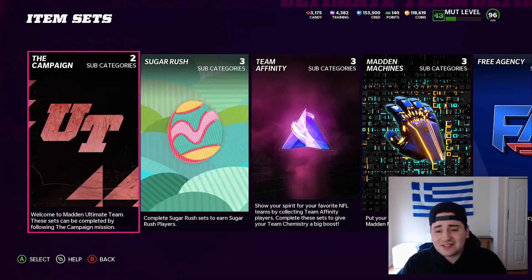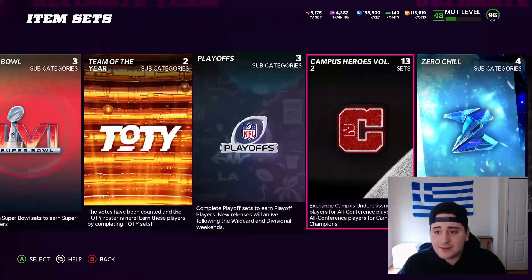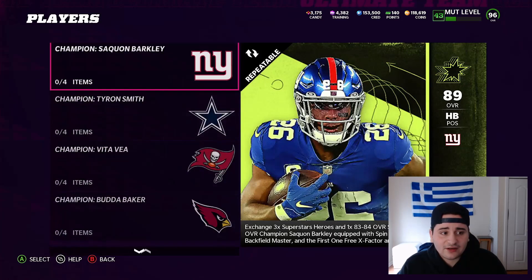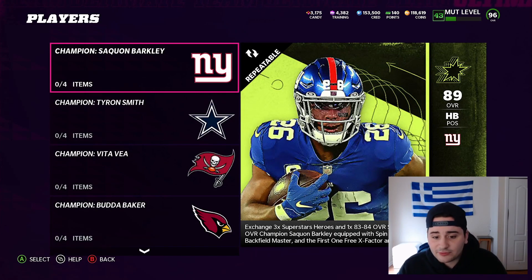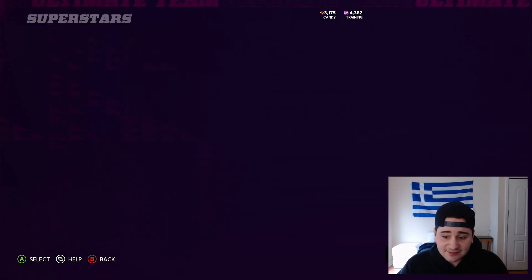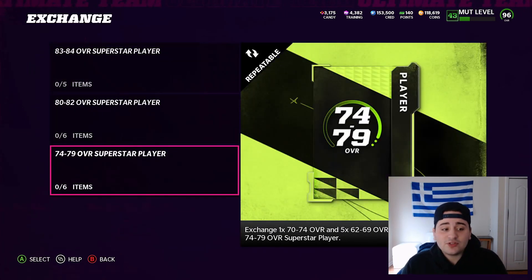Head over to Sets. This method is pretty self-explanatory. Go to Superstars — that's all the way to the right. As you can see, Saquon is at the top. You need three Superstar Heroes, which are the 86 overalls, and one 83-84. To get the 86, you need one 83-84, three 80-82s, and five 74-79s. And to get those, you need one 70-74 and five 62-69s — no high golds, only one low gold. This is super easy.